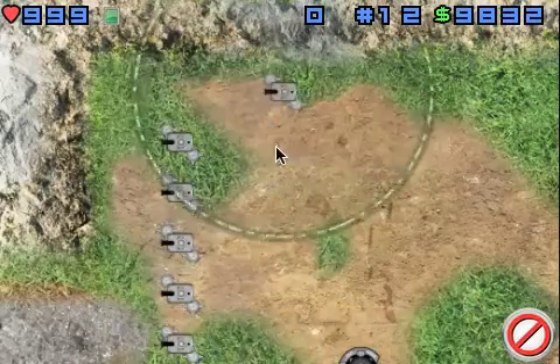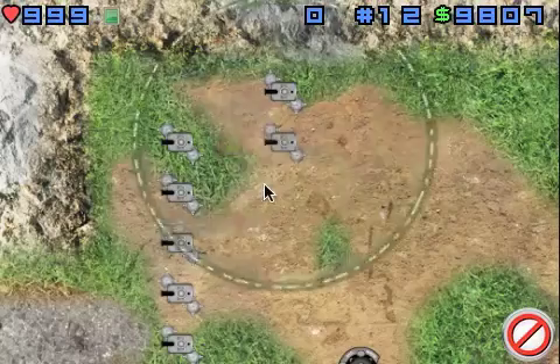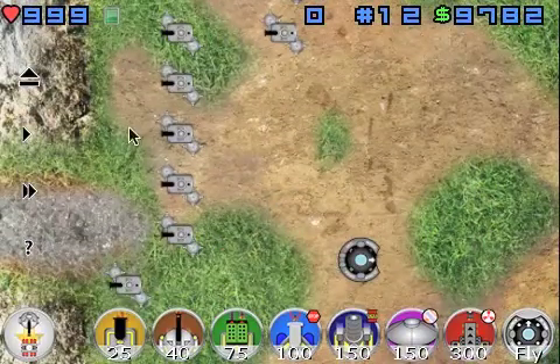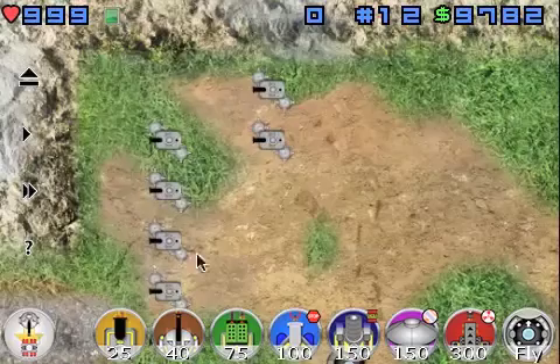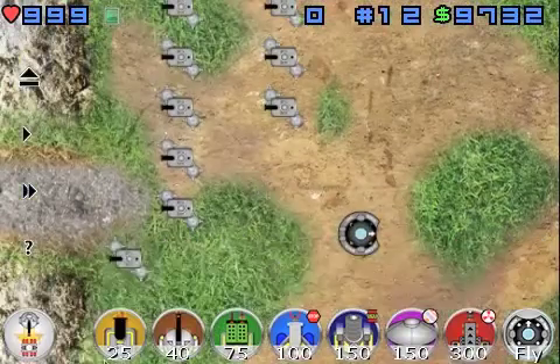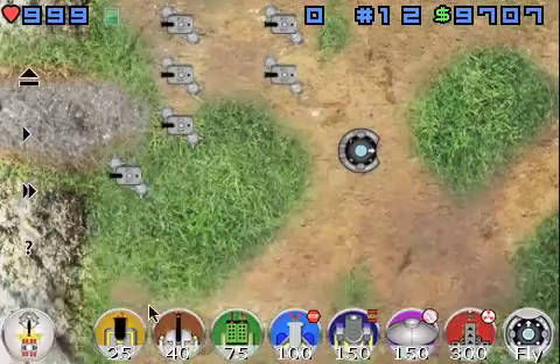You want to build a line kind of like this. The reason why is you want the creeps to go from this little entryway up and then around. You kind of want to keep on building like this — just generally you want the maze to loop back and forth.